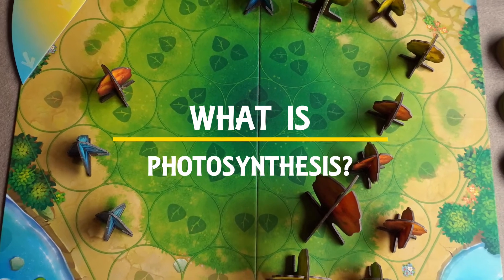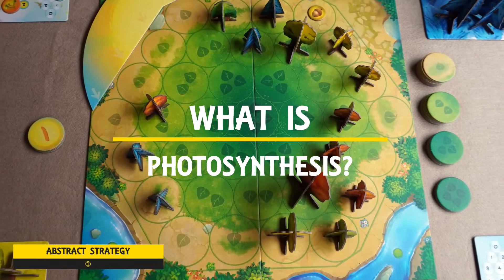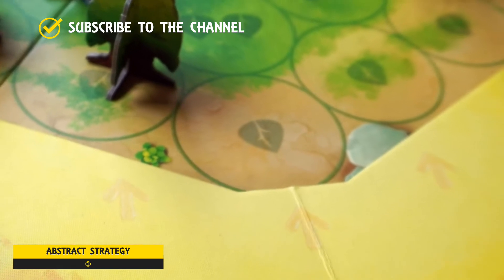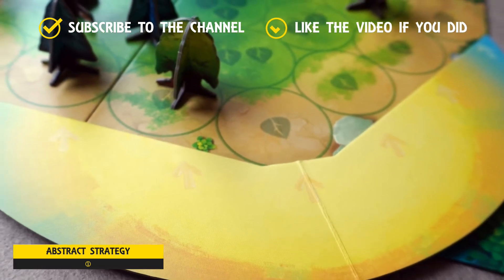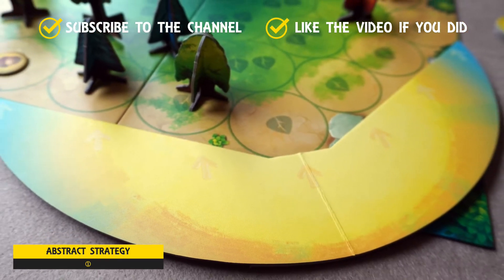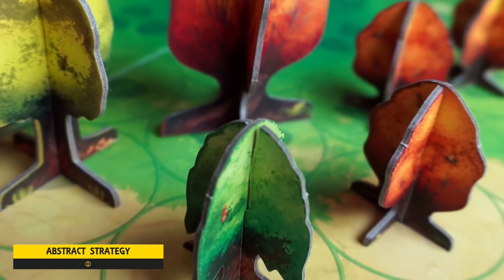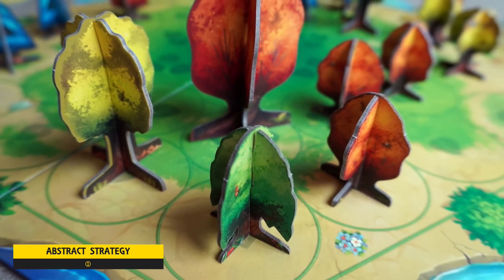Photosynthesis is an abstract strategy game where placement of your seeds and trees on the hexagonal board is key. With the sun shining from a different direction every turn, a badly planted tree may well turn out to be perfectly placed later in the round. Each turn is as simple as gaining light from your trees — the bigger they are, the more points they give you, and the longer shadow they cast behind them — and then using that light as a resource.